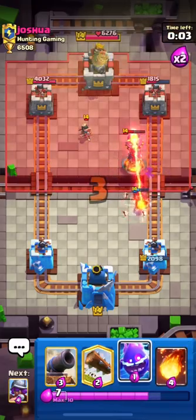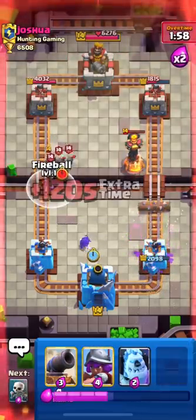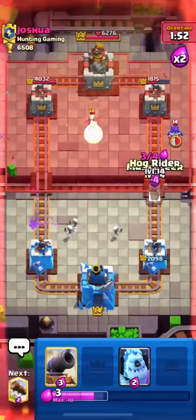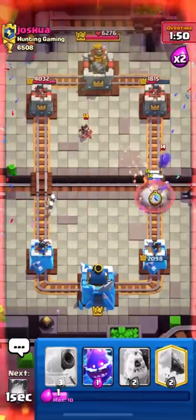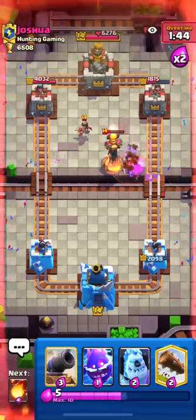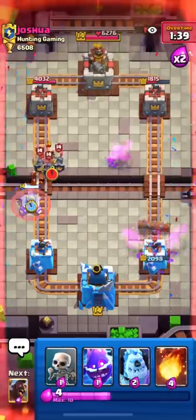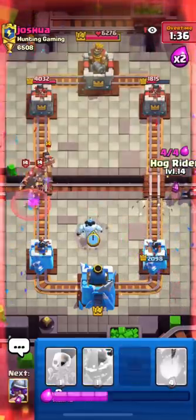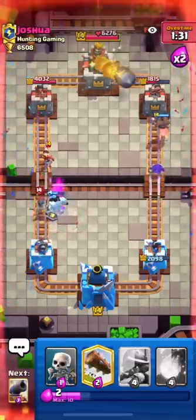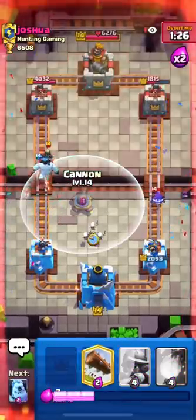I'll try to avoid any damage from the barrel as that can be very fatal. I'm Fireballing the left side as he just used his Guard and Princess — that's value. I'm going with my Hog and Musketeer; my aim was to lock my Musketeer onto his tower but he didn't allow it — good play by him. I used my Cannon for his Princess but he predicted it and placed his Guard in front — another good play.